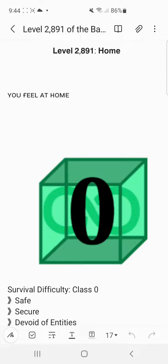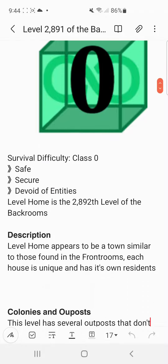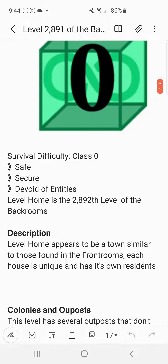Level 2891, Home. Survival difficulty, Class 0. Safe, secure, devoid of entities.